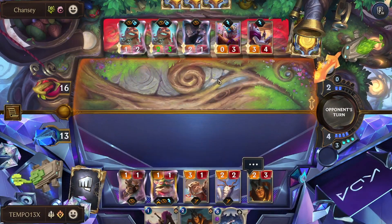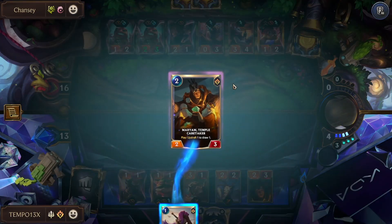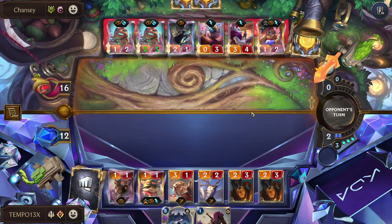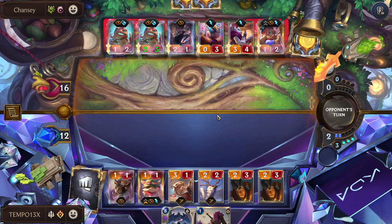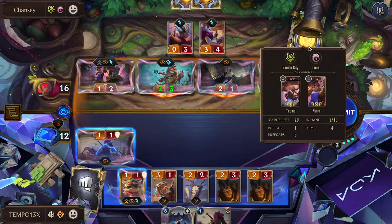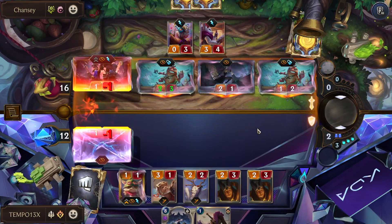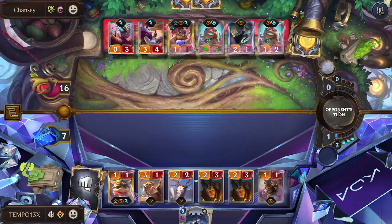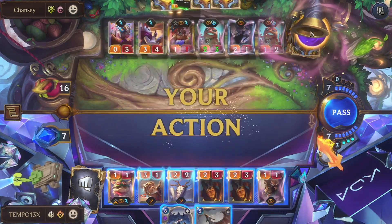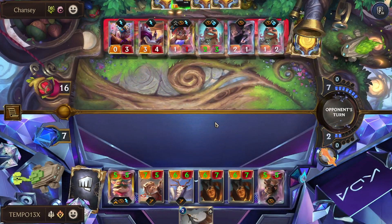Updraft draw one — and we get Champion Strength, that's the one. Another Nora shows up. We Updraft draw one again. They're putting more Puff Caps in our deck. We lead next turn with Champion Strength. We want to prevent Portals — important because of the Scholar — and we can replay Acorn. We should just beat over the board, maybe Champion Strength into Champion Strength. Nice Portal. They have to take an action to play it, but we're doing Champion Strength here.